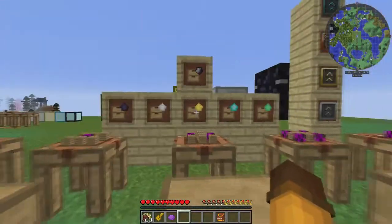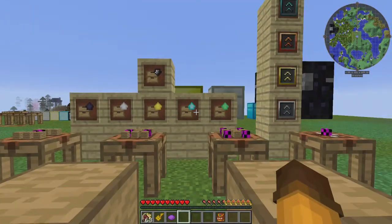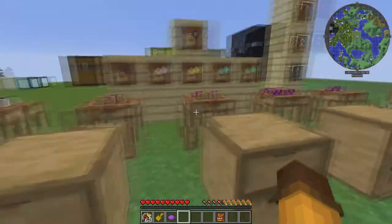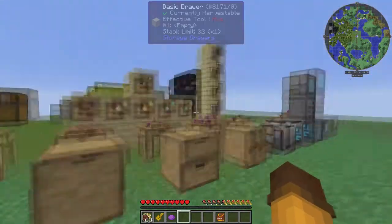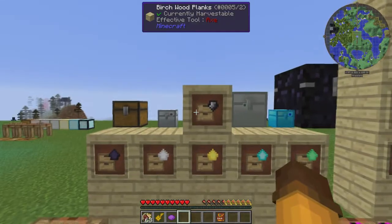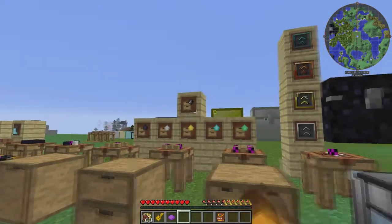You can add upgrades to each of these. The obsidian upgrade will give you two times the stack limit. The iron upgrade gives you three times. Gold gives you five times. Diamond gives you eight times. And the emerald gives you 13 times — I think it's somewhere around 400 stacks that you can fit in one single drawer. You can put up to five upgrades on each of these. There's also a downgrade, which would allow you only to put a single stack in one of these drawers.